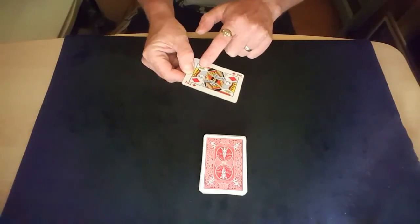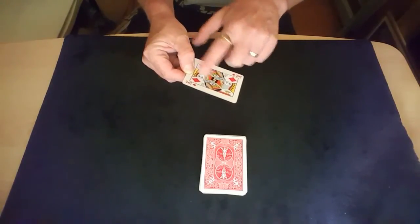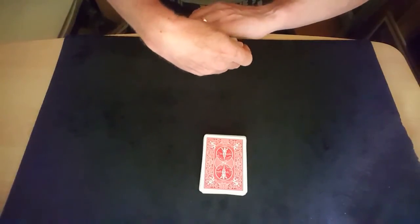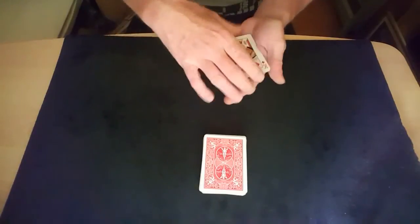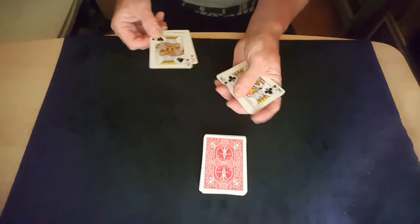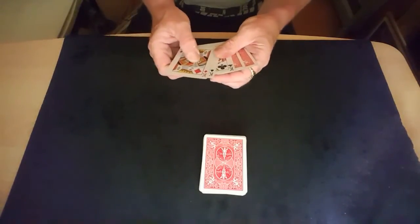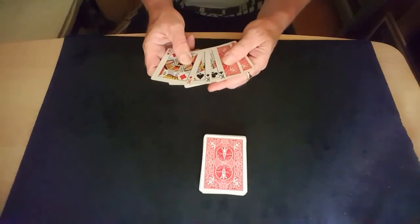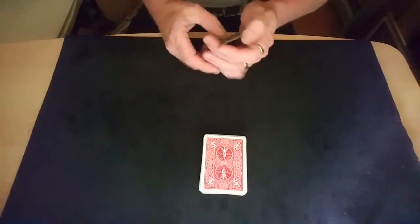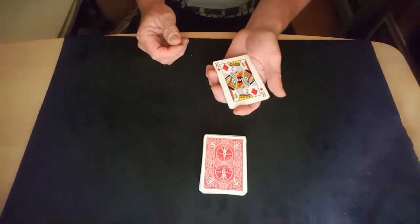Do this bit pretty quickly because you've got the king of diamonds there and you don't want them seeing that too much at this point. Once you finish this move and do an Elmsley count straight after, it's going to be sitting on top of the pack for a while. They'll see it here and see it at the end — if they see it twice they'll know you've got two kings. So as soon as you push it through, try to get your fingers over the index in the corner, spin it around towards yourself, and go straight into an Elmsley count — basically all they've seen was a flash of red so they know it's a red king.